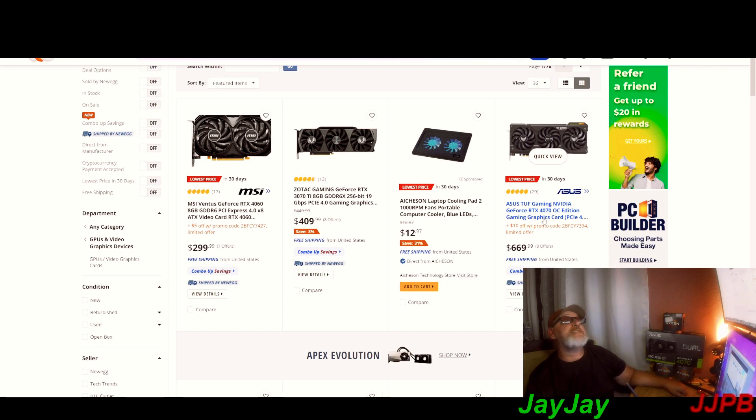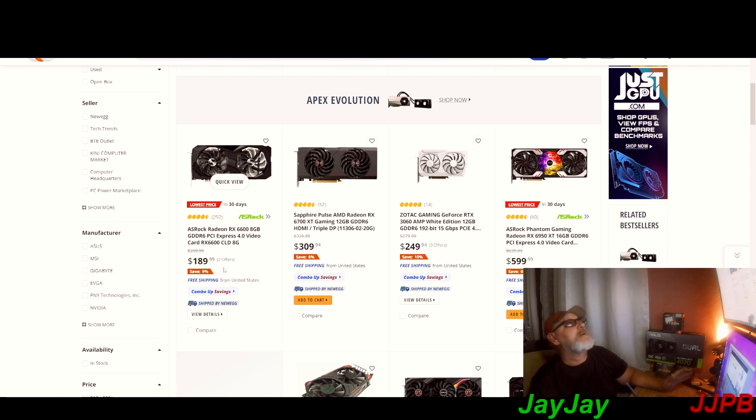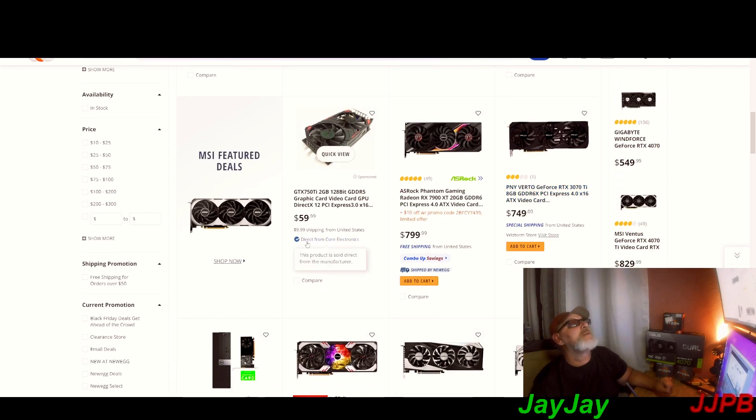The price on the 4070s went up. The RX 6600 is 189 — that definitely came down. The 6700 XT is 309 — not bad. The 3060 at 249 in the white edition — not too shabby. And look at this: the 6950 XT 16 gigabytes for 600 bucks, down from about 640 to 599 — good deal.